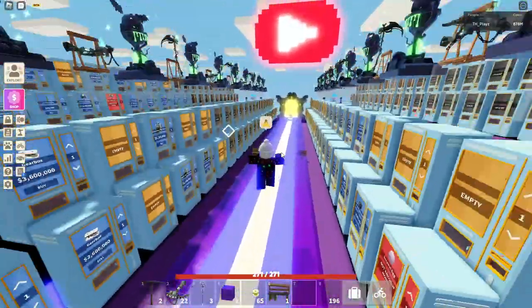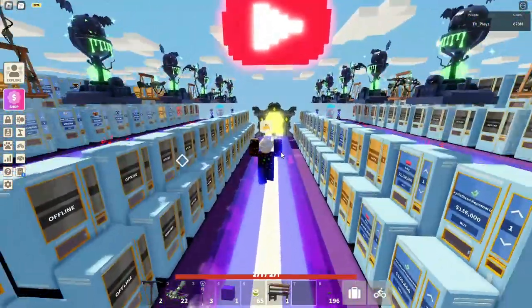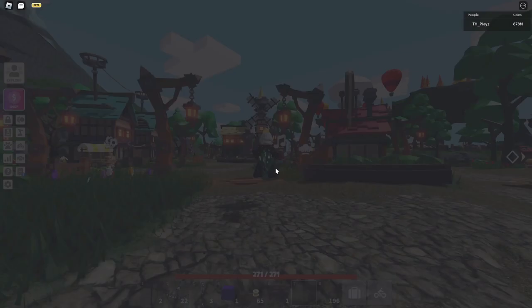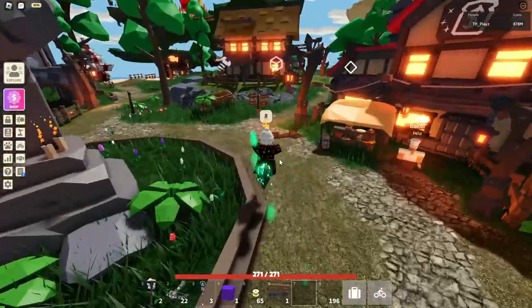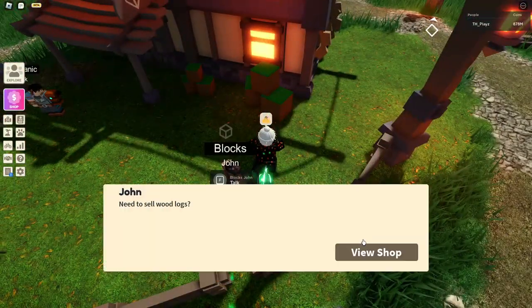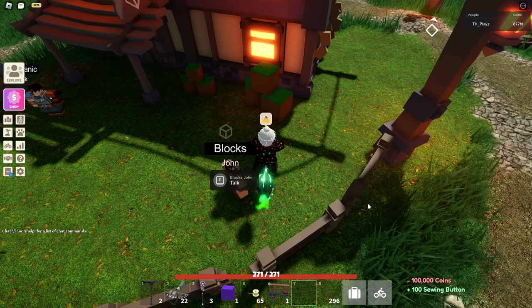There is a new NPC coming next week for you to buy sewing buttons from, but for now in the meantime you can go to the Block Sky shop in the hub and buy them for 1000 coins each. Go all the way to this statue, turn right, and you should see a little block icon. Click F, scroll all the way down to the bottom, and you should see the sewing button there for 1000 coins each. You can buy as many as you want.